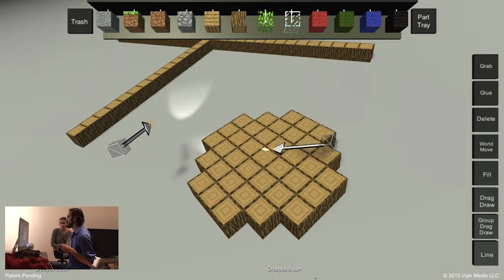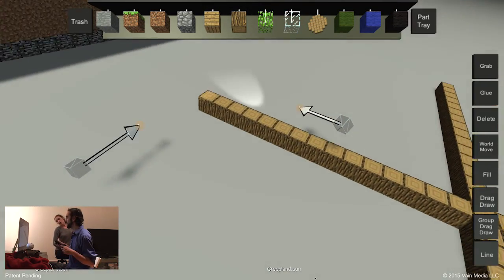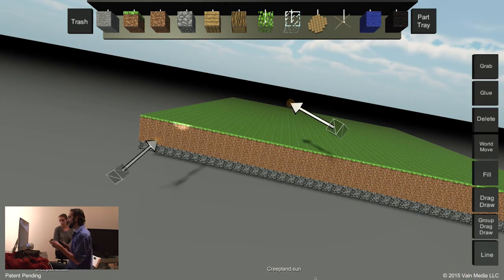We've got these pieces — if we want we could even just put them in our handy part tray. We don't really need many parts for this build. Mainly wood, and we'll also be using leaves.